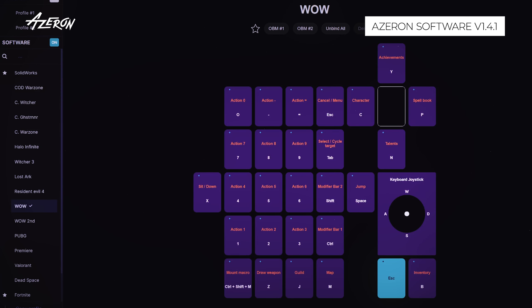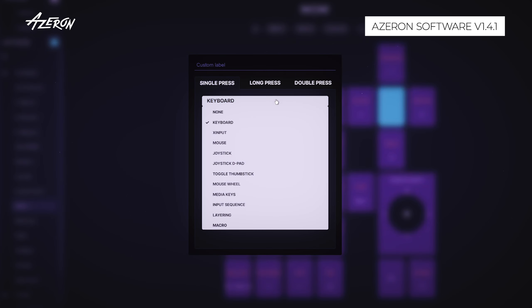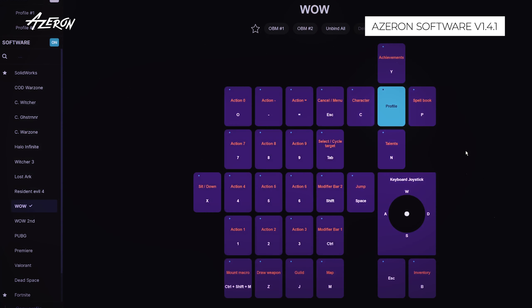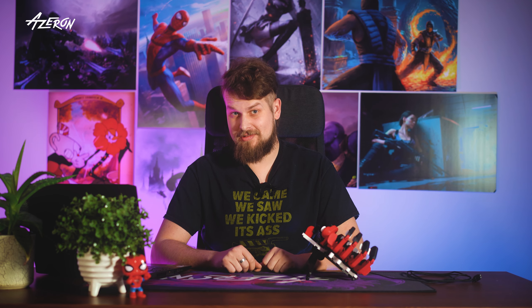Fire up the Azaren software and pick your profile. Spot a key that's not doing much — assign it a new role by choosing the layering option. Make sure to select switch back. Now this key becomes a magic button that flips you over to another profile that you can pack with even more skills and actions. Congrats, you doubled your arsenal.